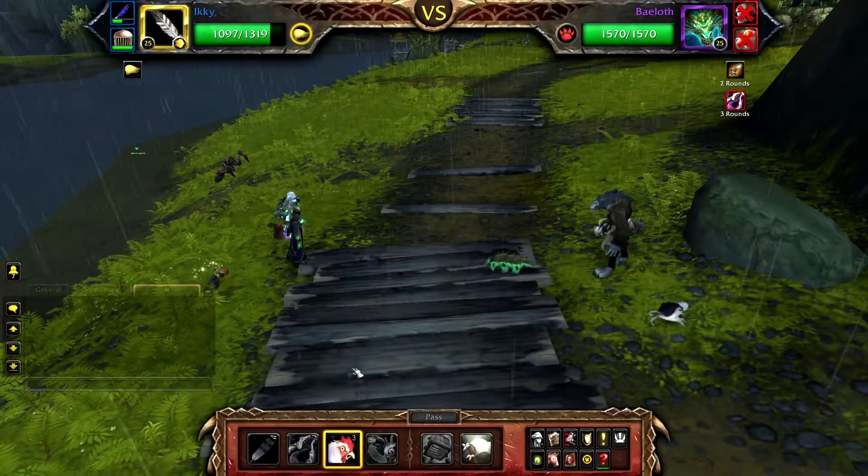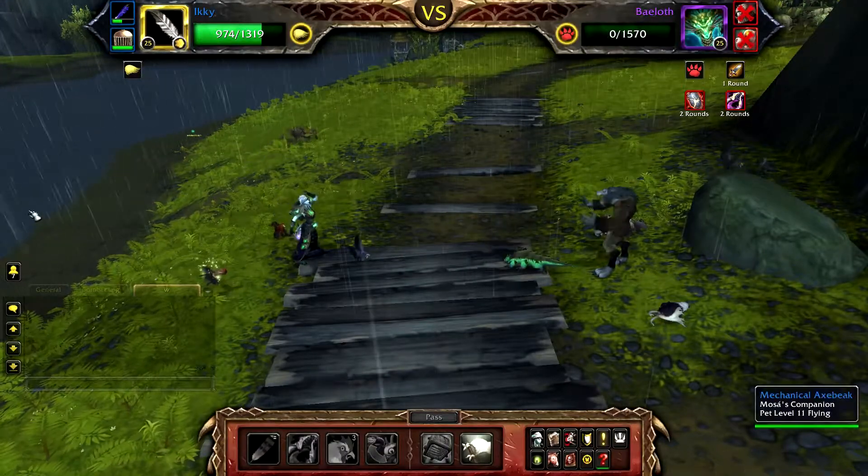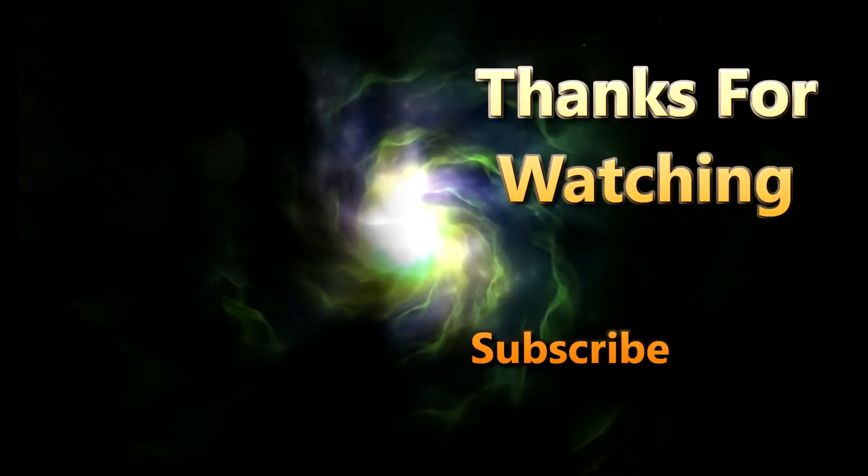Cast Black Claw followed by Flock — this will finish off Baeloth. Your leveling pet will get between 4,000 and 5,000 XP with your Safari Hat equipped. If you found this video helpful, please like and subscribe. Thanks for watching.